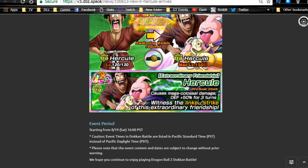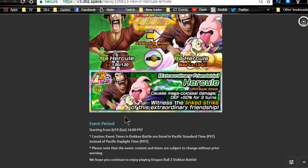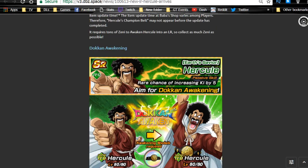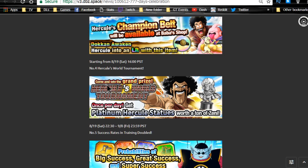He's more of a defensive-type card. I like what they did with LR Hercule — it's kind of nostalgic, referencing when Hercule got Majin Buu to turn good. I'm probably going to get him to super attack 10 and stop there, because getting him to super attack 20 with all dupas unlocked is going to cost about 250 million Zeni, and I'm not putting that in for an SA 20 Hercule.